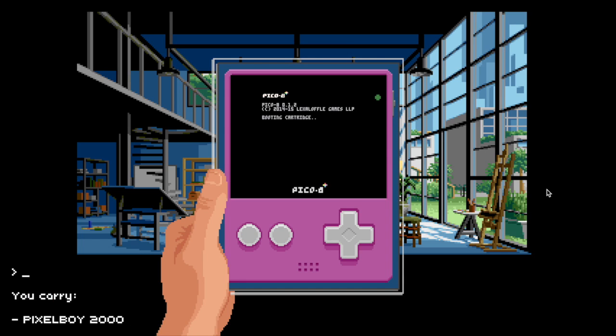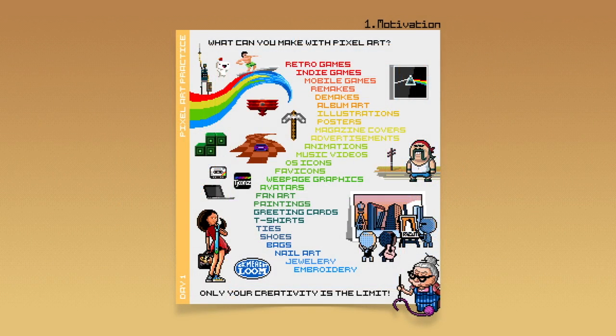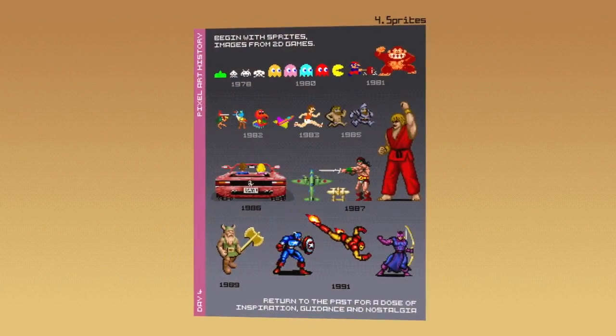I'll jump ahead to where we run Pico-8 again, and as you can see all the sprites that we have drawn are now replaced in the game. This is how Pixel Art Academy will give you concrete tasks together with learning material on how to make your art better.